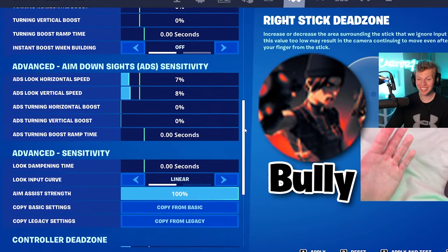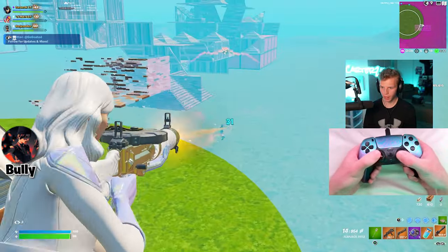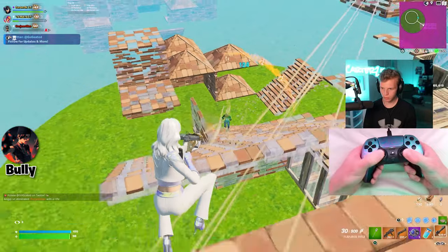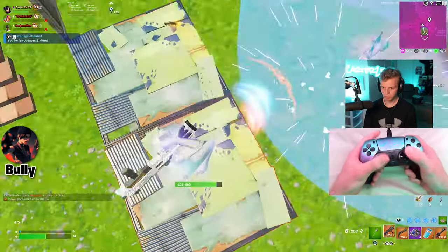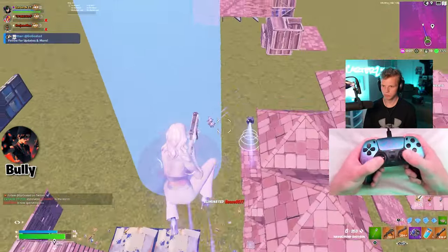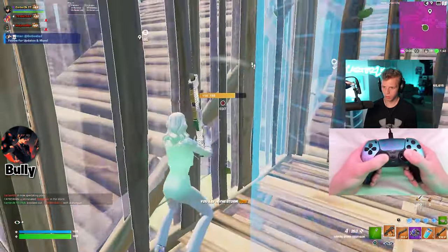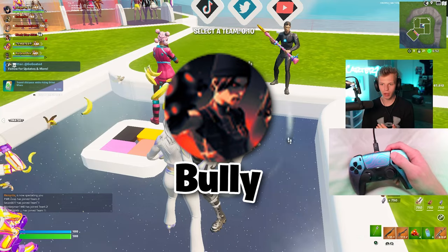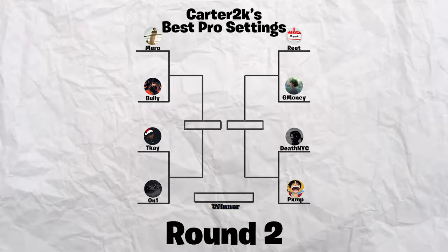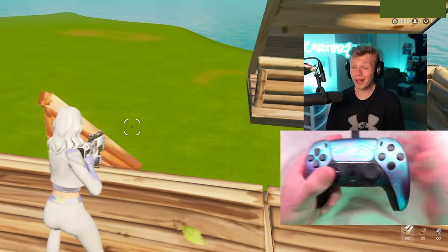Now going up against Bully, who has a sense similar to what I'm used to. That was the craziest round yet — Bully's settings definitely won. So from 15 pros down to just 8 after the first round. We still have crazy players like Reet, TK, and Miro still here, but there can only be one winner.